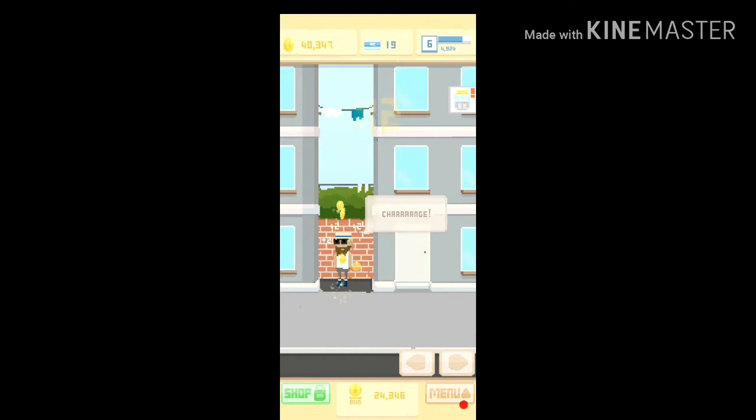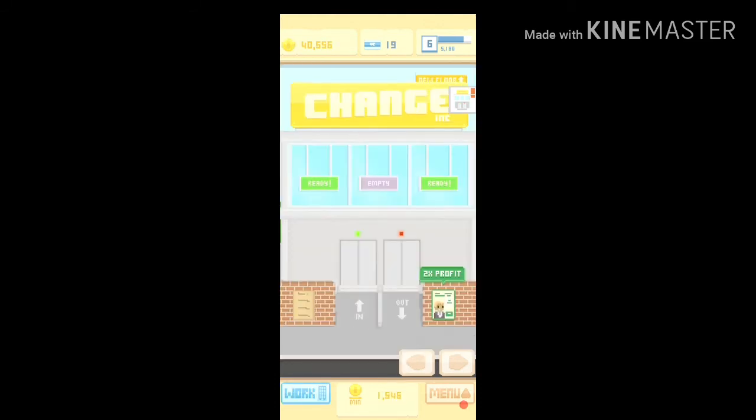Let's start getting this change. I have like 40,000 coins - I don't know if that corresponds to real dollars. You gotta tap the screen and you get like two coins every time you tap. These strangers can give you money too, because you know you're homeless and you kind of need it.